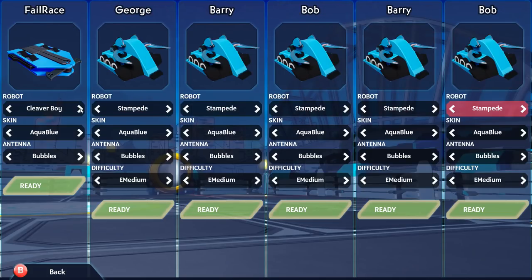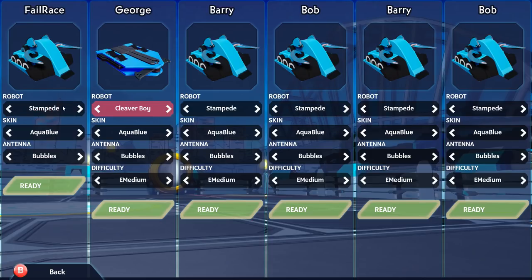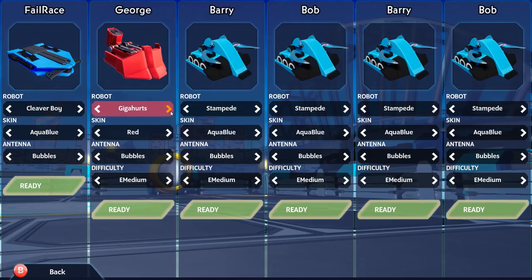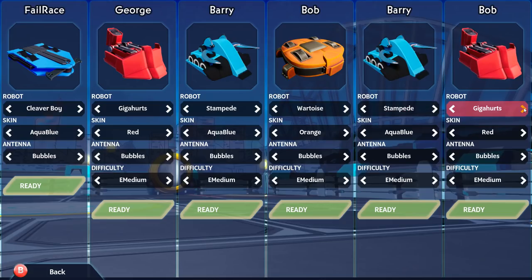We've got to fill all slots with AI. There are four robots to play around with on the demo: we've got Clever Boy, that's a spinner; we have Gigahertz, that's a hammer; War Toys, that is a kind of rambot that punches things out of the way; and we have Stampede, which is a flipper. Those are your options for the demo - there'll be many more, I have no doubt. I'm going to start off playing with the spinner robot.